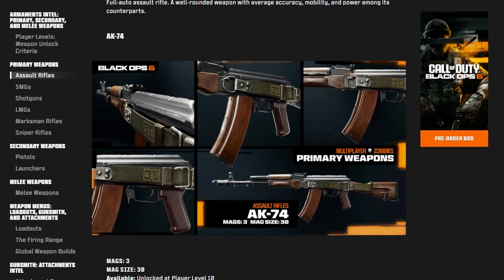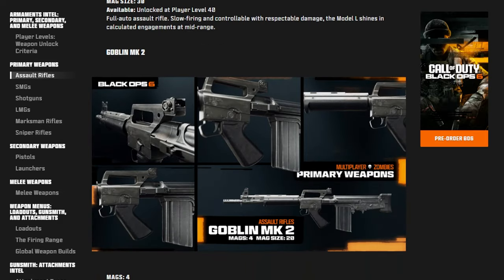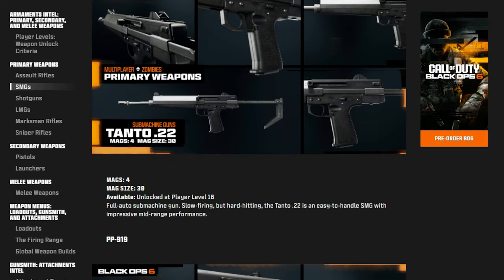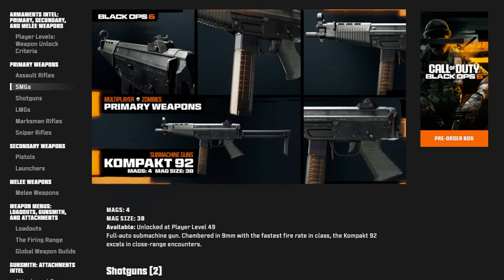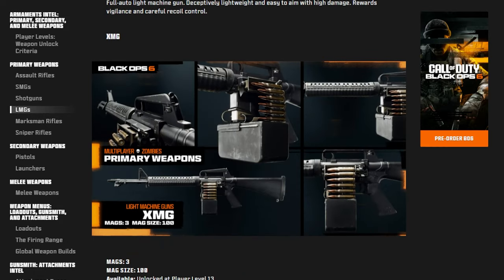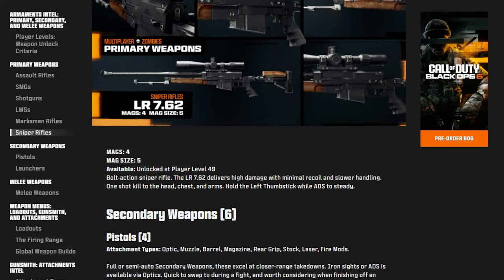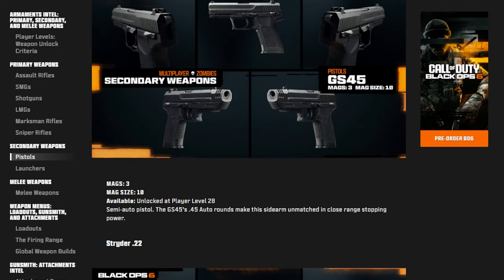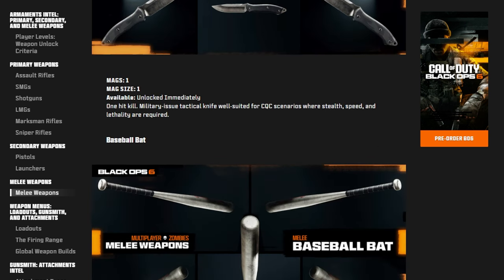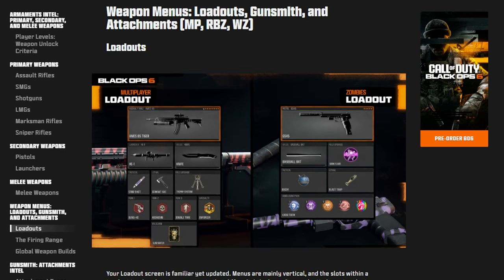Black Ops 6 delivers an extensive arsenal of 33 weapons, including 12 that are brand new to the franchise. At launch, you can expect seven assault rifles, six SMGs, two shotguns, three LMGs, four marksman rifles, and three sniper rifles. For secondary weapons, there are four pistols and two launchers — and no riot shield. Finally, they've gotten rid of the riot shield.